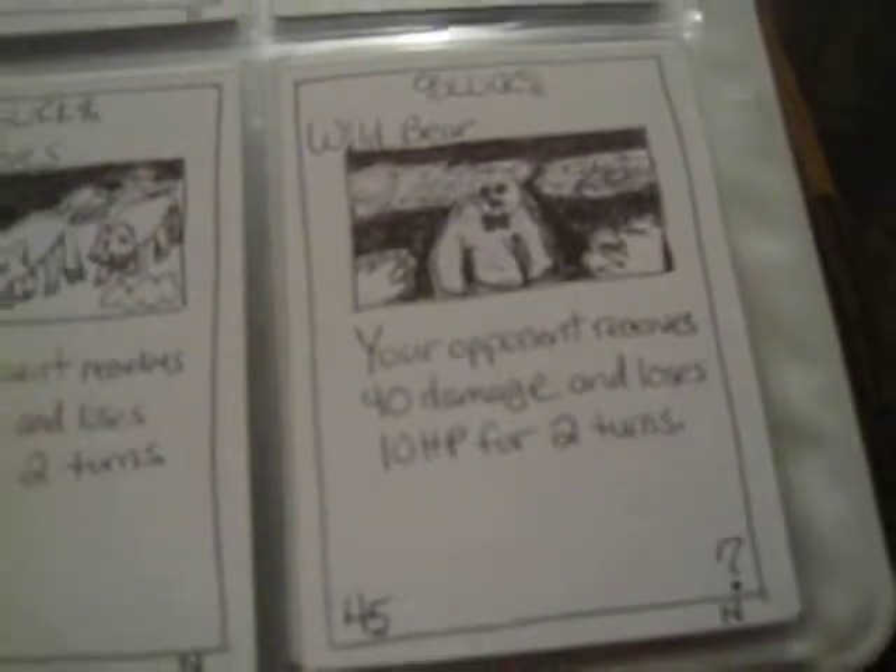Pit of Snakes, Rabbit Wolves, Wild Bear. Your opponent receives 40 damage and loses 10 HP for 2 turns, so you do a straight 60 damage with the Wild Bear. That's all it takes to get a lot of HP off your opponent.